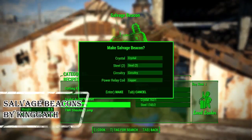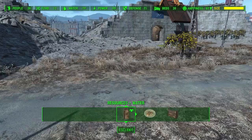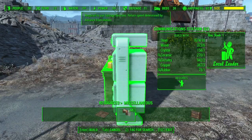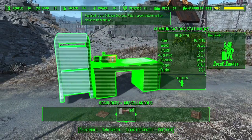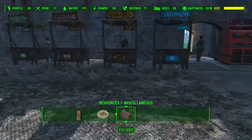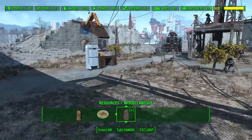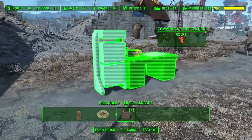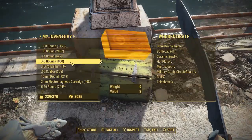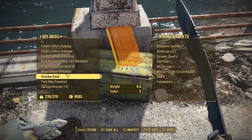As for the final mod: Salvage Beacons by Kingard. This mod is immersive and epic at the same time. It will allow you to create salvage beacons from the camp shop in the utilities, and will also allow you to create a communications station inside any settlement you want. You can assign a settler to it — so whenever you go out and don't have any more space to carry anything, you can find a container, put everything in it, and place a salvage beacon inside.